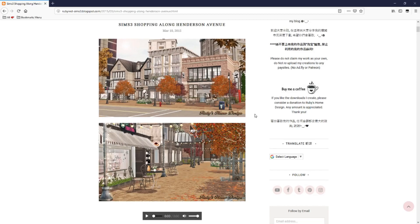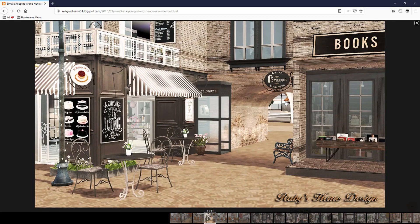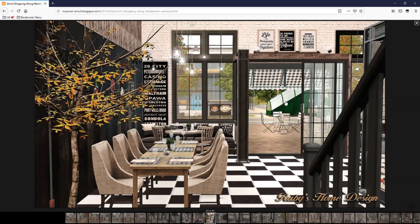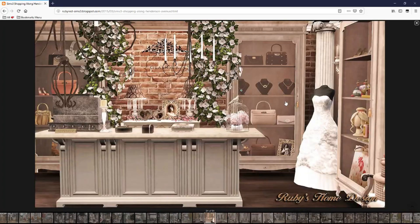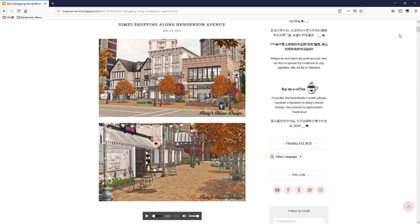Next up we have a community lot by ruby brand sims called Sims 3 Shopping Along Henderson Avenue. This is probably my favorite community lot I've ever downloaded. The four lots in this video are two residential lots and two community lots, but Henderson Avenue is probably my favorite lot — residential or community — that I've ever had in my game. It's just so pretty. It's basically a bakery, a wedding boutique, and a record slash library store — three different shops and it's just beautiful.